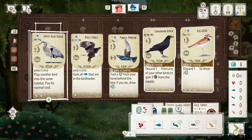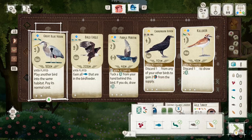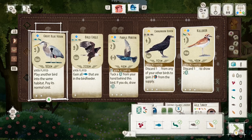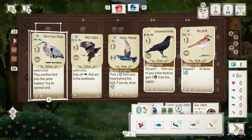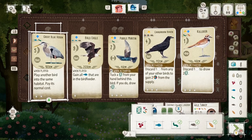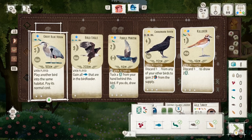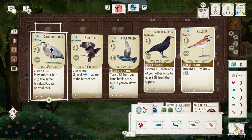The only real decision at this point is do I keep any of the other birds? The Martin is obviously really strong as well, particularly with the killdeer — the killdeer gives you cards and the Martin allows you to tuck those and draw even more cards, so you're getting points and seeing more cards in the deck. It's such a strong combination. Even the blue heron and the eagle are exactly the kind of birds you want to be drawing with the killdeer, because you can get the food so easily with the raven.